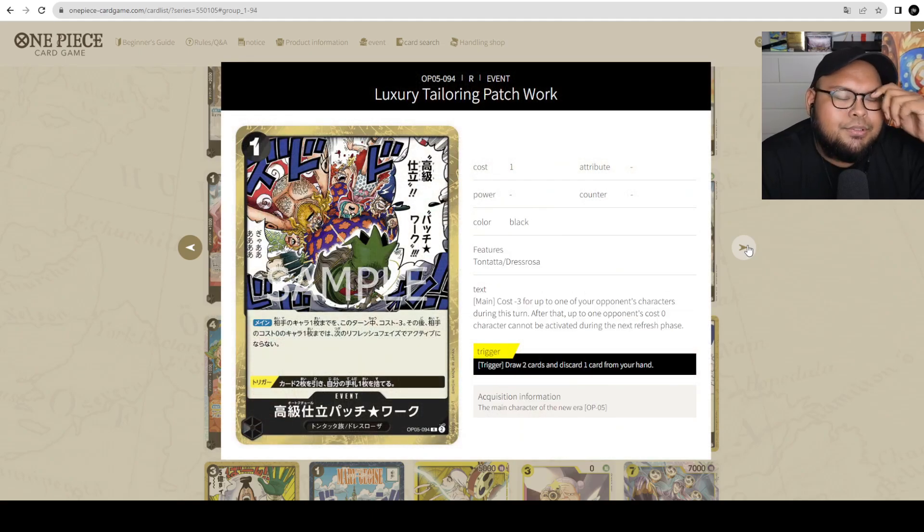Moving on to the black event cards. First, Luxury Tailoring Patchwork — 1 cost event card. Main: give one of your opponent's characters minus 3 cost for this turn, and after that, up to 1 of your opponent's cost-0 characters cannot restand during the next refresh phase — essentially locking it down. The trigger ability is draw 2 cards and discard 1. There may be a place for this card in the metagame.